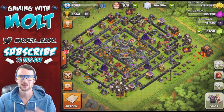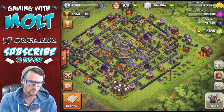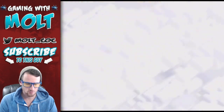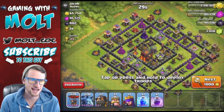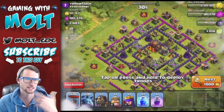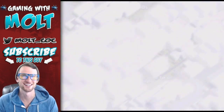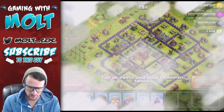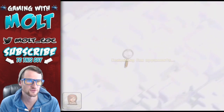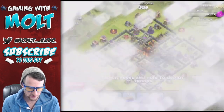We made it to Champs, it was fun, I needed a break though because I was pushing for a long time. I don't really like pushing that much. Let's go ahead and attack, break this shield, and do one of those Hog attacks in this video as well. This isn't a live stream so I can't really tell if you guys want it or not. Let's see if we can find some okay loot - I definitely want to find some Elixir to help with training up all these troops.